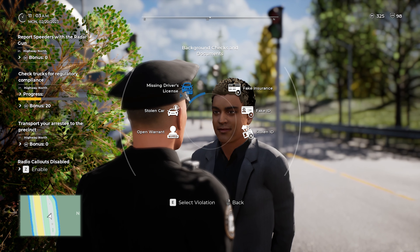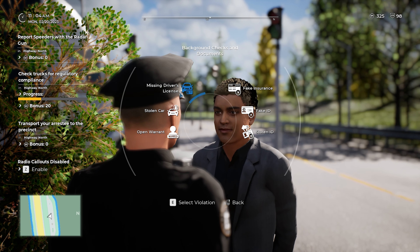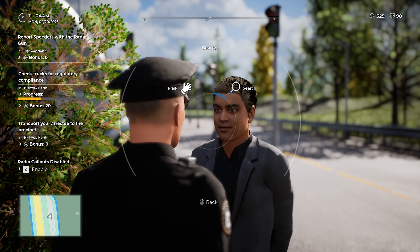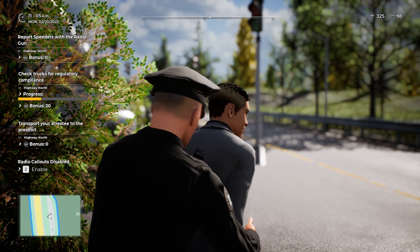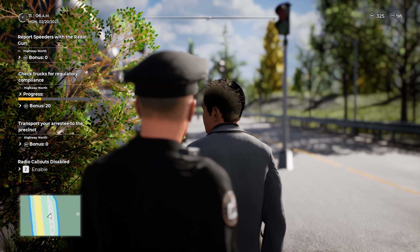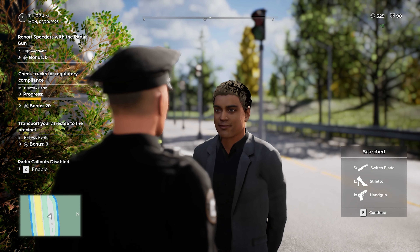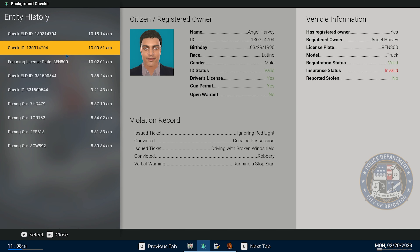Someone asked how to add multiple charges — go into liability reasons, background document checks, and you can see at the bottom it says 'select violation' or right mouse to go back. Left click adds it to the list, or left-click again to charge them straight away. On console, just look at your tool tips at the bottom — that'll help you out.